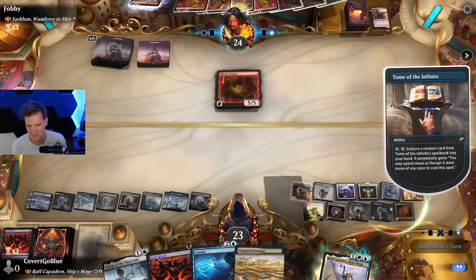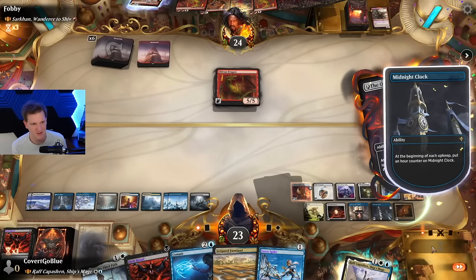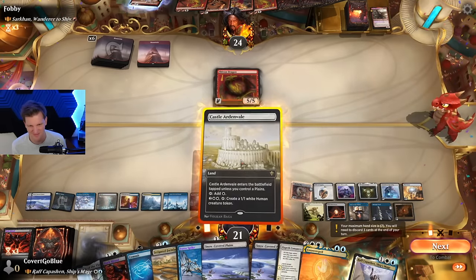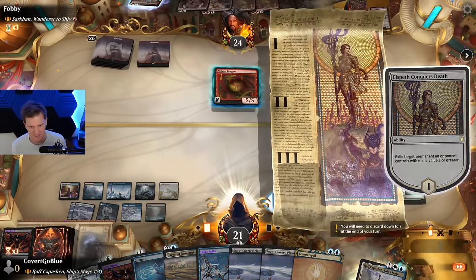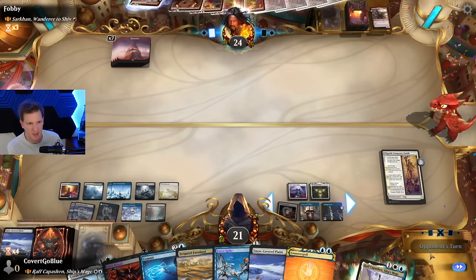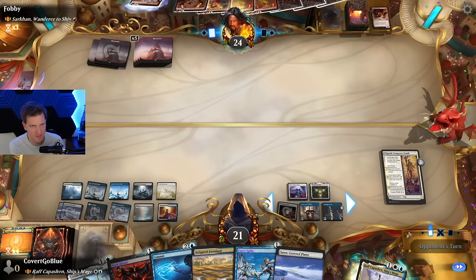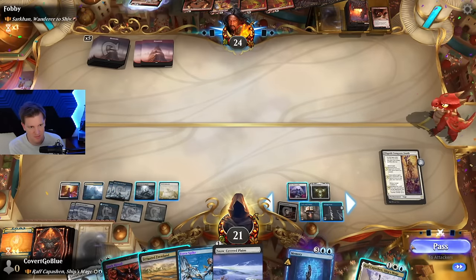Tome, tome, tome, tome. The spike. Up to seven on the clock. I think it's over — just gotta find the Paradox Engine that I've totally put in the deck, right? Be really funny if I've forgotten. Eight on the clock. Might as well just use our cards. Next dragon? No. Conjure — freaking growth, baby.